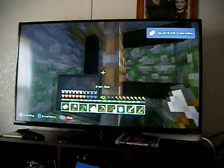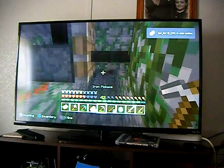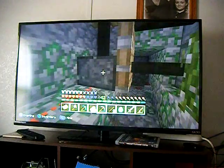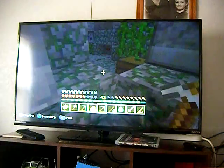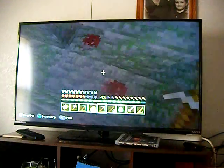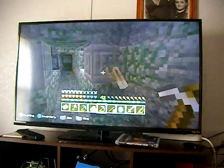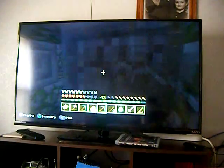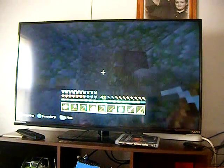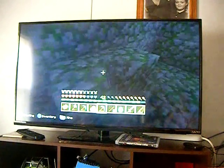Let me see what's in here. Okay, so that's about all about the jungle temple. We'll collect some of the stone and stuff. And this moss cobblestone.